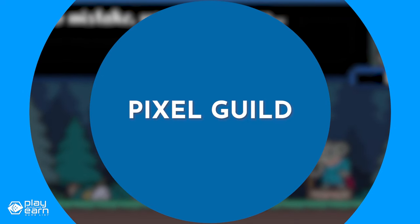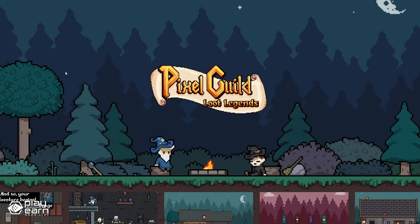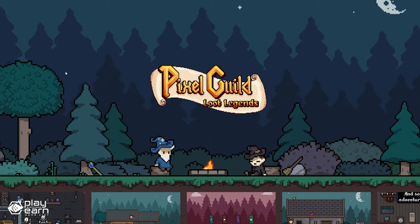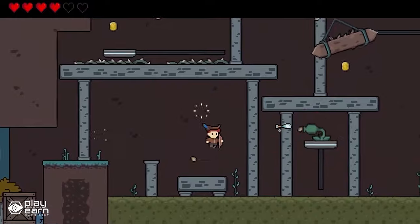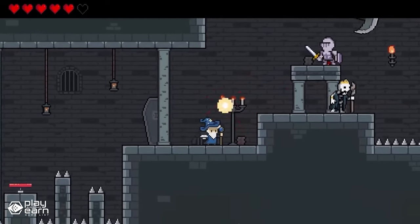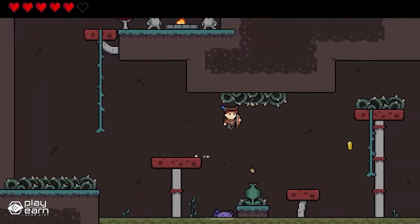The next game on our list is Pixel Guild. Pixel Guild is an adventure casual RPG being built on Solana. It is a game where you can choose from a collection of in-game playable guild heroes, each with their own unique abilities and spells, and compete for glory in an ever-changing dungeon crawler. The game offers three different modes: story mode, survival mode, and PvP mode, with an emphasis on platforming and dungeon crawling. The player will start with a tutorial and receive their first tokenized in-game asset, the Pioneer's Chest, after completion.